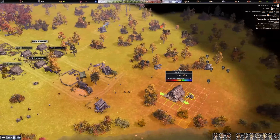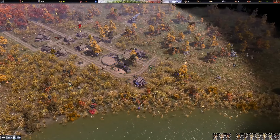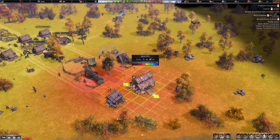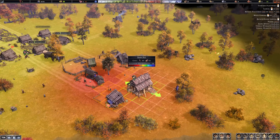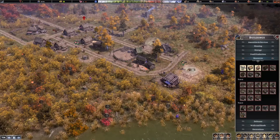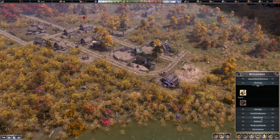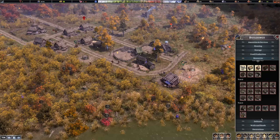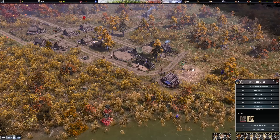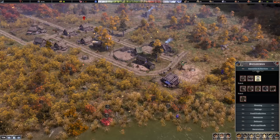Let's build the saw mill just beside the fissure here. This will produce planks for us. But where is the healer? Can't find it. Looking through defense, amenity and services — we've got the lookout tower, walls, and we've got the market. A bursting market would help generate gold and attract new settlers to our growing town.